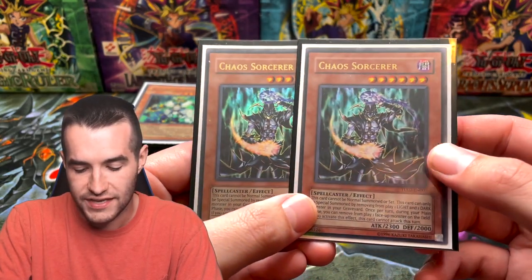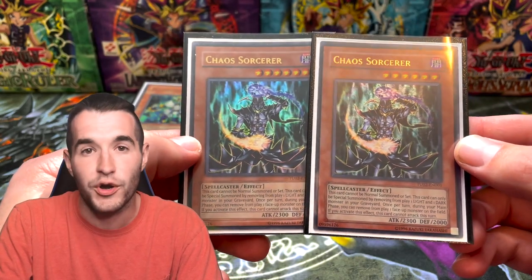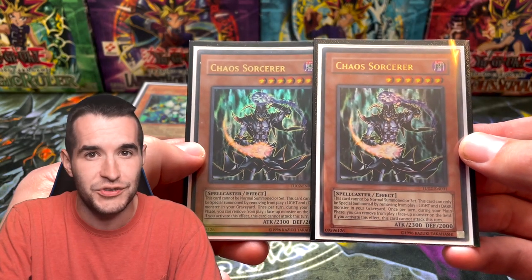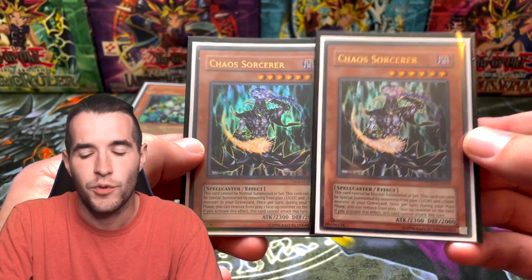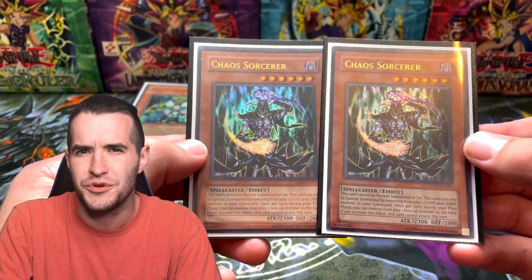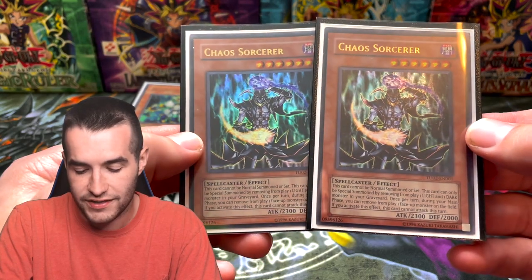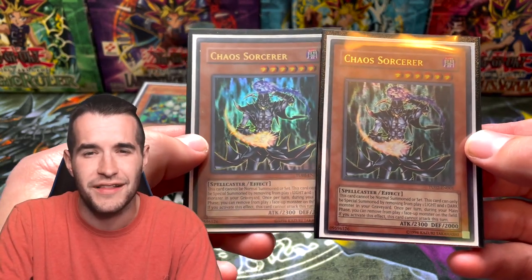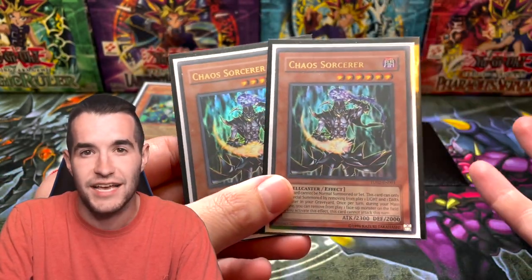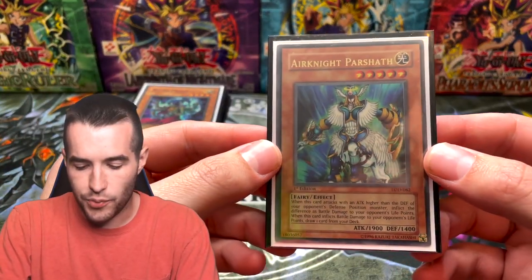Black Luster Soldier can attack twice if you destroy something — those are the big scary cards. These Chaos Sorcerers are from Turbo Pack, which is kind of the high rarity for Chaos Sorcerer since it originally came as a common. They made a super rare in Legendary Collection, so there aren't many high rarity printings. Last I checked it was like $150. Then there's the Air Knight Parshath — sometimes this card is really good and sometimes it's not good at all.